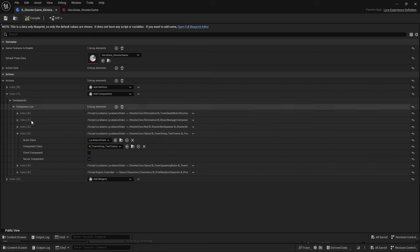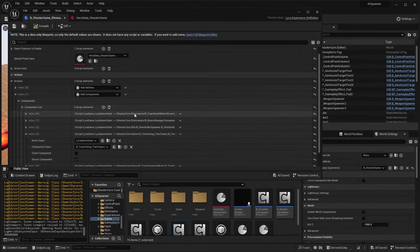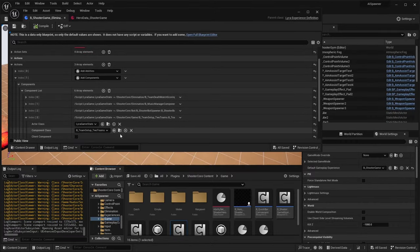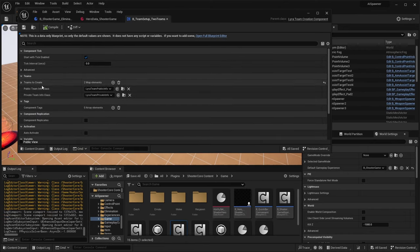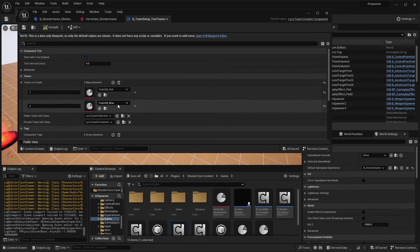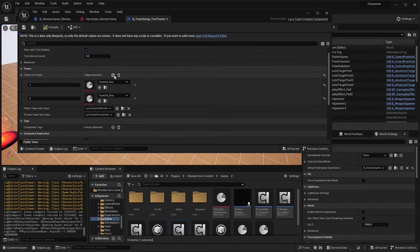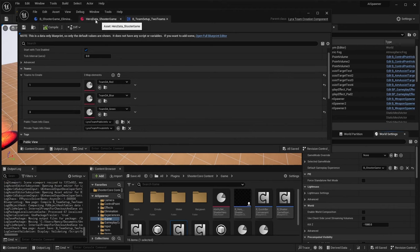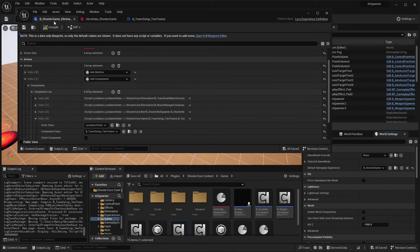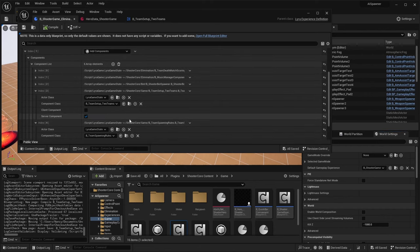This action just adds the component to the Lyra game state. Whenever this component is added it creates two teams - the red and the blue team. We could also add another team, so let's just add a green team. The rules for how each player is added to the teams is defined in the team spawning rules.